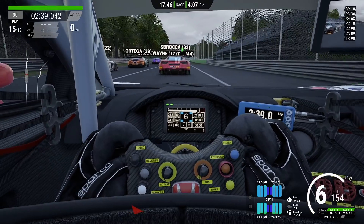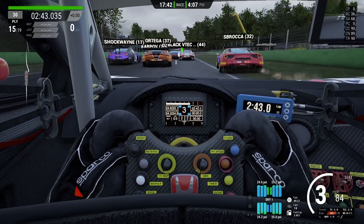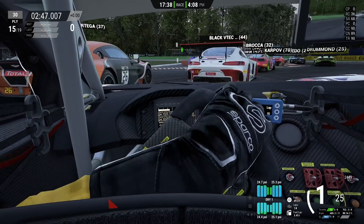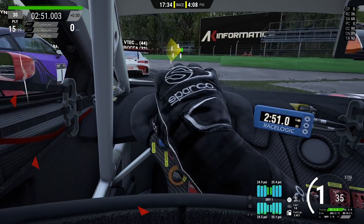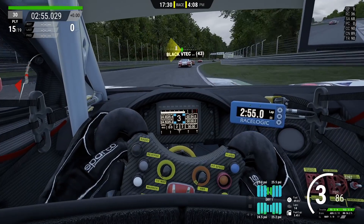The first corner of Monza is absolutely mental, so I'm going to be extremely cautious here. As soon as I see those brake lights from the Ferrari, he goes off and he's going to cause some sort of carnage. And yes, he does — he's taking someone out. But I was just so cautious through this section here and we get a nice exit. We get a good bit of traction coming out of there.